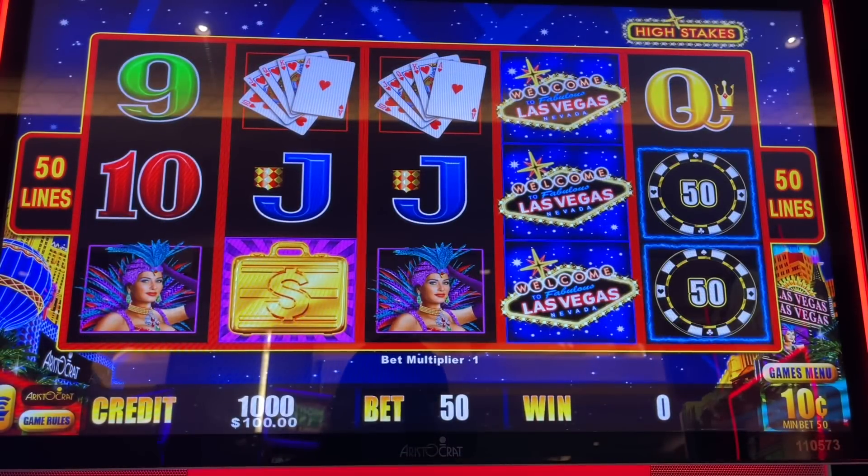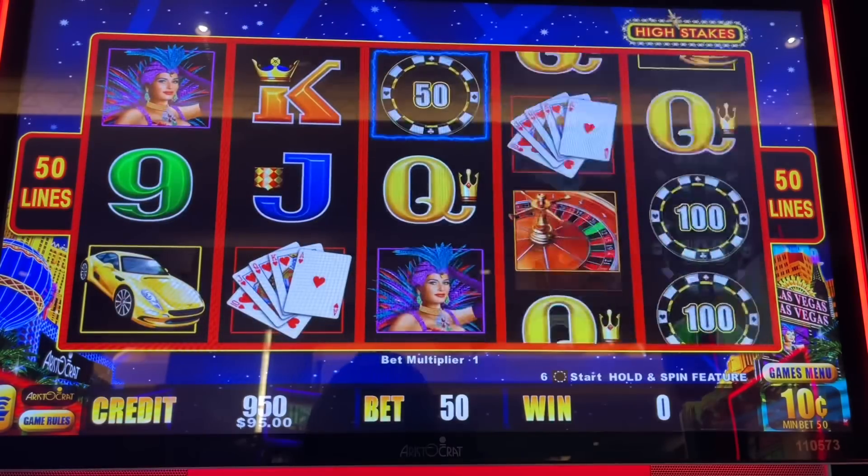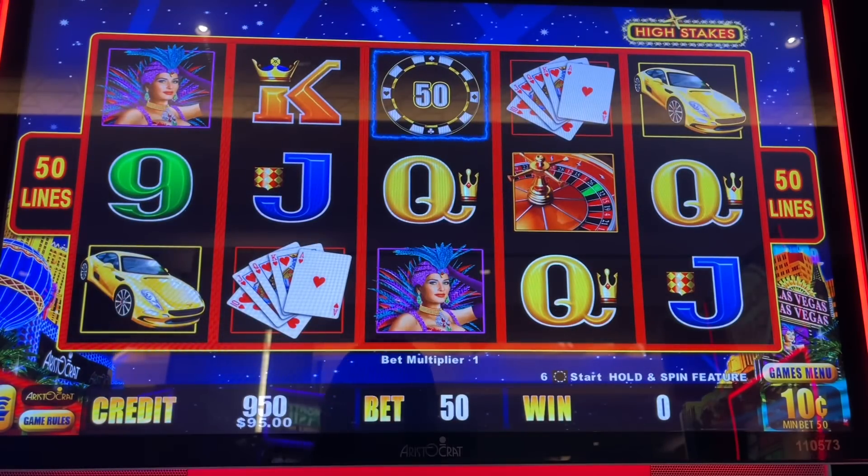Hey folks, Jimmy Scott here at third hand slots. I'm at the Yamaba Casino and we're in front of the high stakes game. $100 in at $5 a spin — he's letting me command this one. Let's see if we can get a win or two.